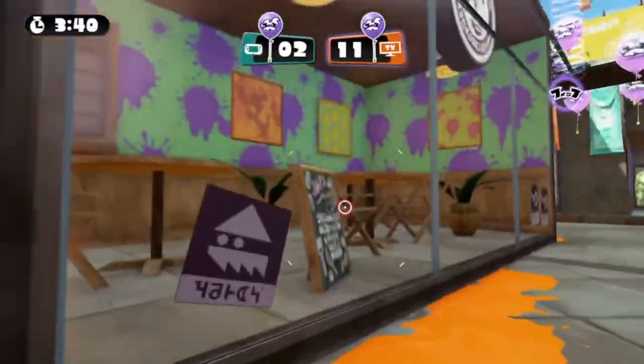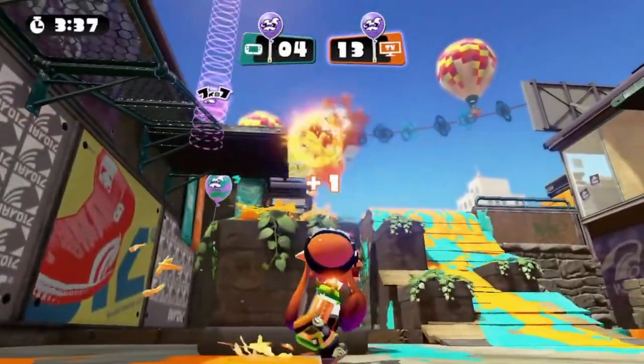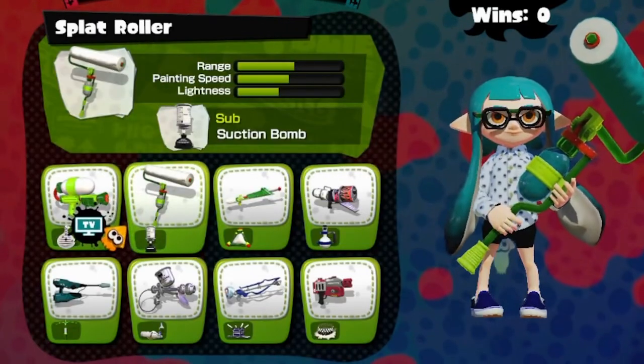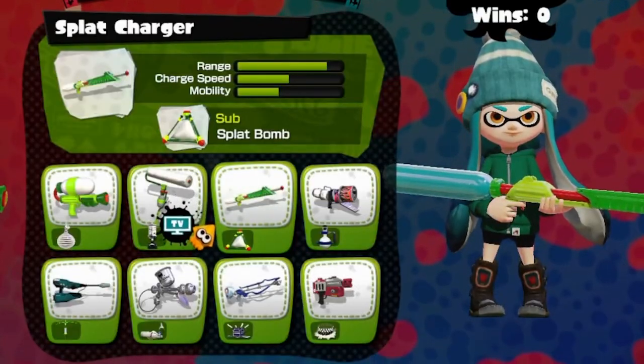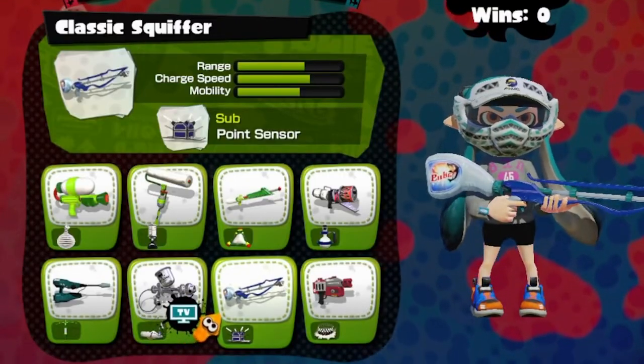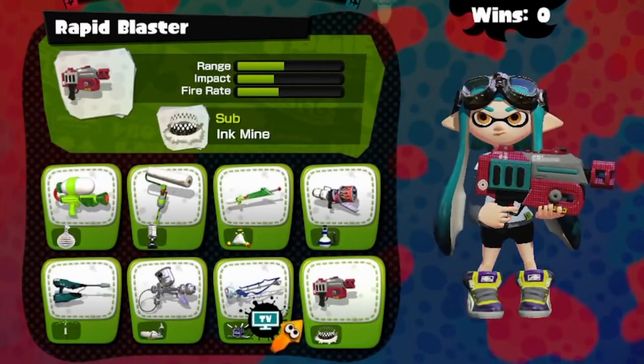The weapons you can choose from are all from pre-selected kits, which includes a main weapon and a sub-weapon. These are: Splash Shot with the Burst Bomb, Splat Roller with the Suction Bomb, Splat Charger with the Splat Bomb, Blaster with the Disruptor, Jet Scorcher with the Splash Wall, Aero Spray M&G with the Seeker, Classic Squiffer with the Point Sensor, Rapid Blaster with the Ink Mine.